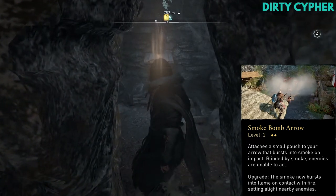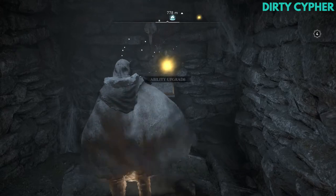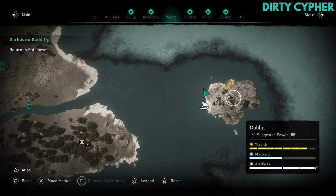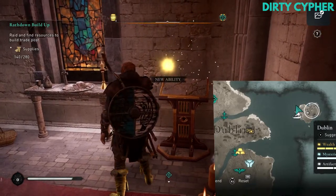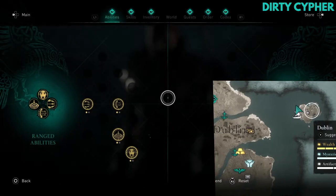When upgraded, the smoke will burst into flame when contacting fire. In case you don't already have the previous level ability upgrade, you can find that at Lambay Abbey off the coast of Dublin. This ability is often picked up while completing a raid on the island.